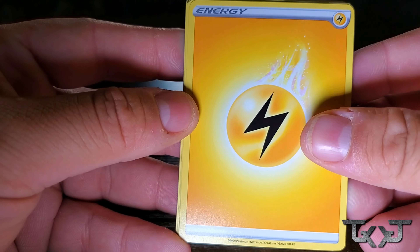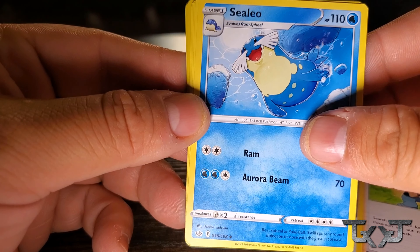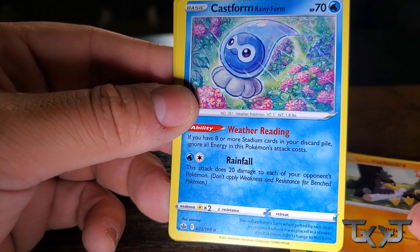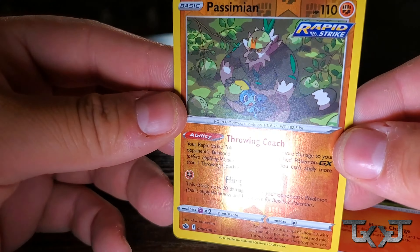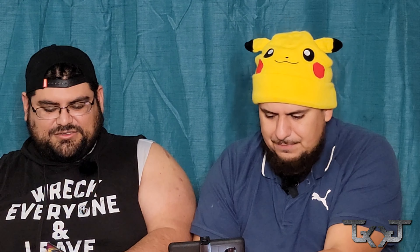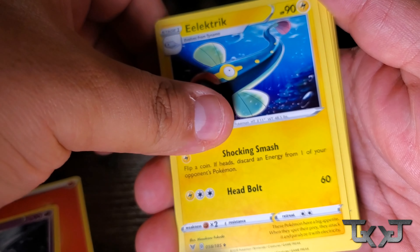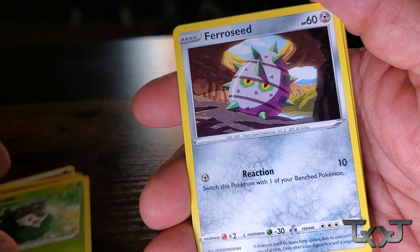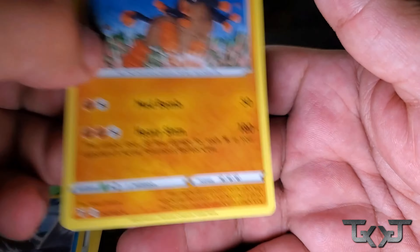All right. We got Electric Energy, Fog Crystal, Brawly, Cileo, Sneasel, Weedle, Galarian Farfetch'd, Castform, Larvesta, Passimian — a Reverse Holo Passimian, nice — and a holographic Greedent. Nice. Fire Energy, Dusclops, Electric, Turtonator, Rockruff, Blitzle, Skiddo, Ferroseed, Dedenne, Wailord, and a Mudsdale.